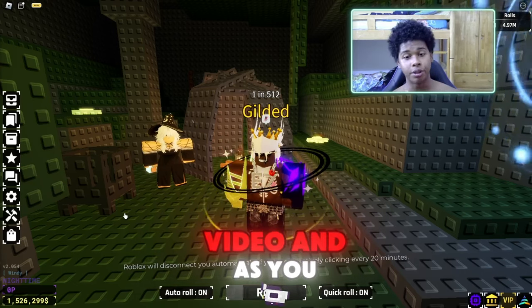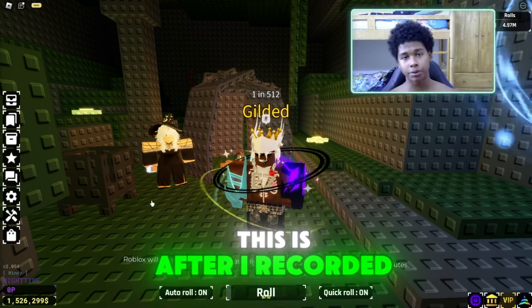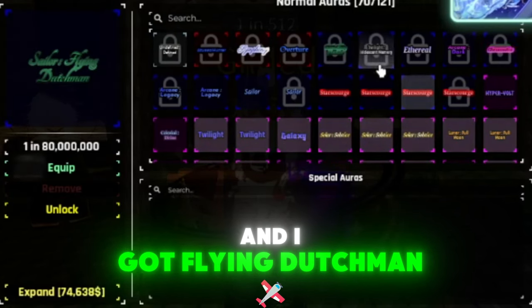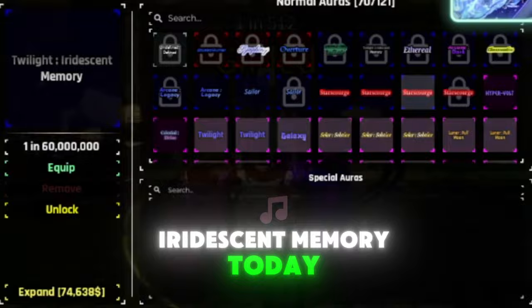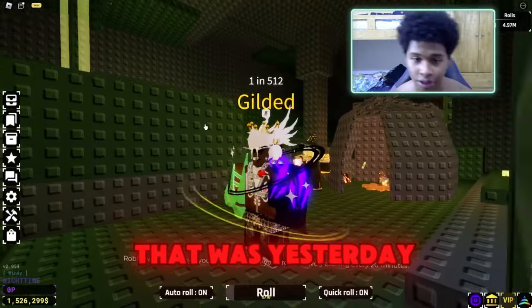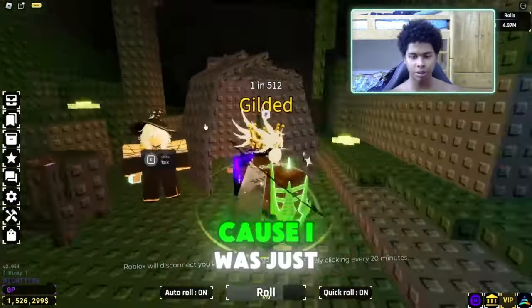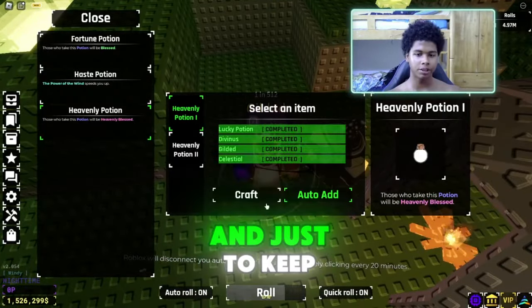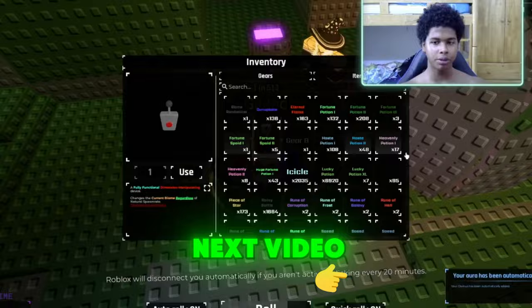What is up everybody, welcome back to another video. As you can see, this is recorded after I got my auras - I got Flying Dutchman and Twilight Iridescent in memory. That was actually pretty cool because I was just opening heavenly potions and I didn't know what was going on. Just to keep you in mind on what's happening in the next video, look at this.